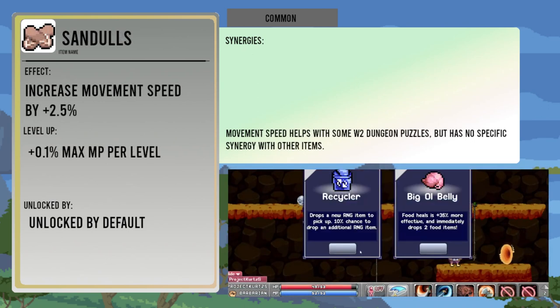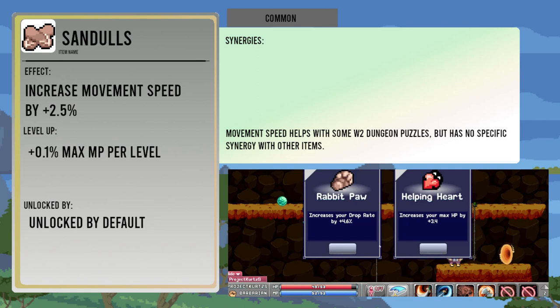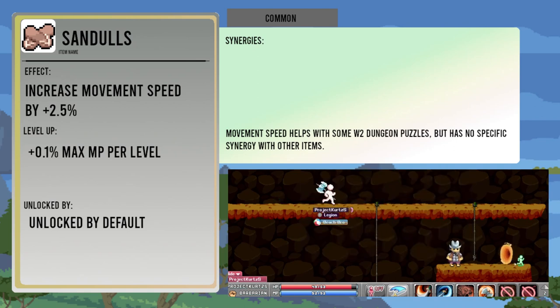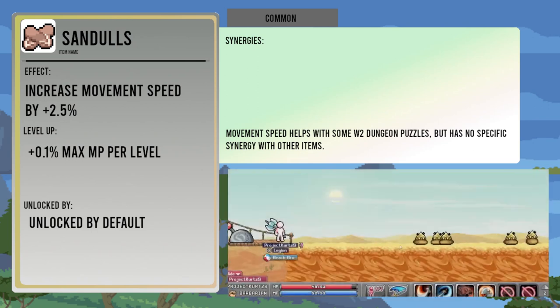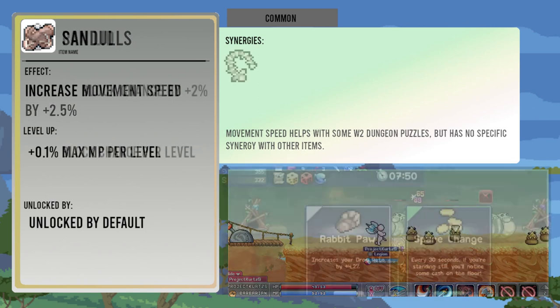Sand Dolls increase movement speed by two point five percent, and each level up will increase this by point one percent. It doesn't specifically affect any other items, but movement speed can be useful for completing World 2 dungeon puzzles and moving around the maps for World 1 and 3 faster.